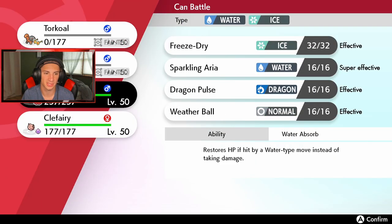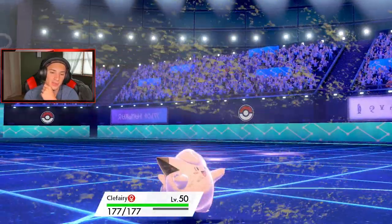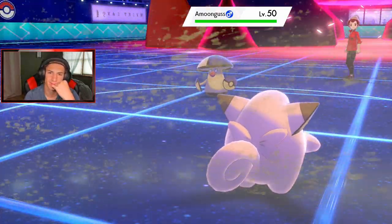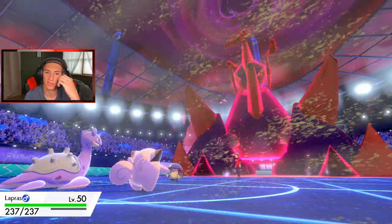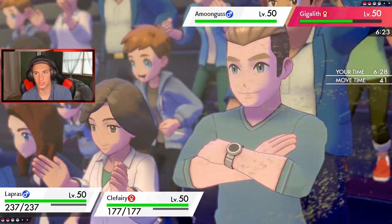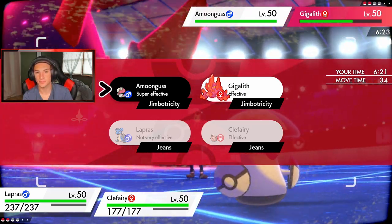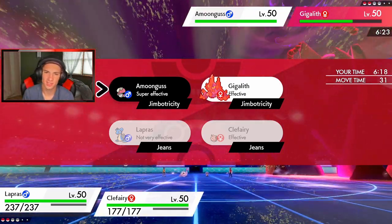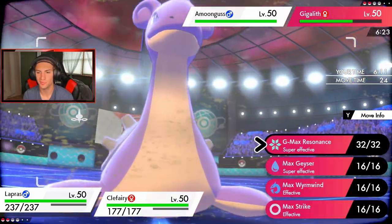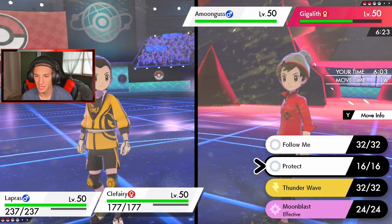Lapras is getting out here — we're gonna G-Max. Real question: do I drop a Resonance and get the Aurora Veil going, or do I just throw a Geyser and get rain going? Amoonguss is coming out though — not Amoonguss! He does still have psychic terrain up. Amoonguss man. Do I go with Geyser or Aurora? This is tough because he's just gonna Spore and put me to sleep. I think I gotta Geyser to change up the weather and maybe just go for a Follow Me.